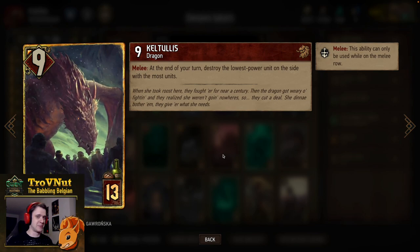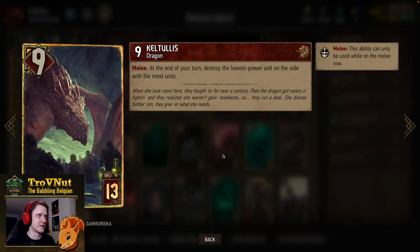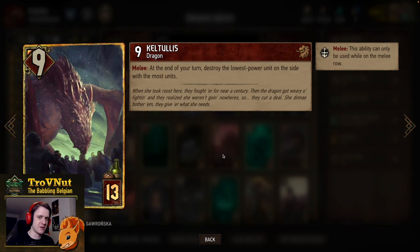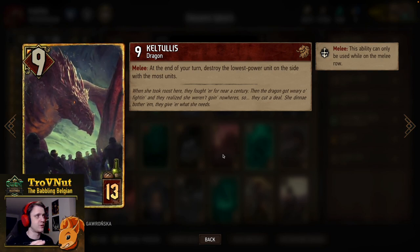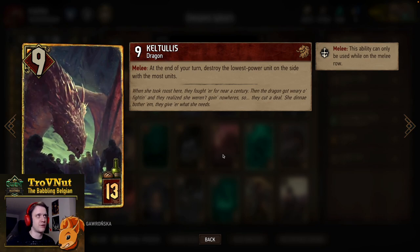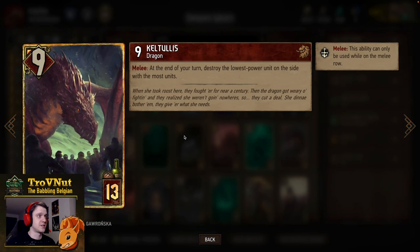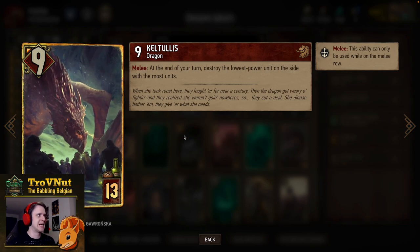There are a lot of ways in this deck to generate more units, but you want to scale that back a little if you have Keltalus on the board — make sure it's always a death wish unit that gets destroyed, or spawn arrakas drones as a backup. Keltalus is just devastating against Northern Realms swarm decks: Reavers get destroyed, Commandos get destroyed too, because they just spam the board with units and Keltalus eats them up.